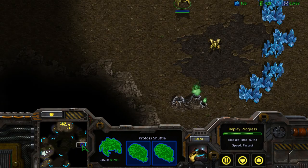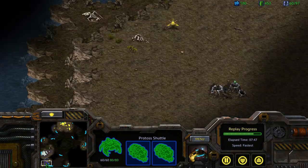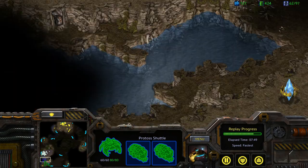Otherwise, if your enemy is aware of the shuttle's incoming approach, they will likely place anti-air units or defences in time to prevent your reaver drop from succeeding.